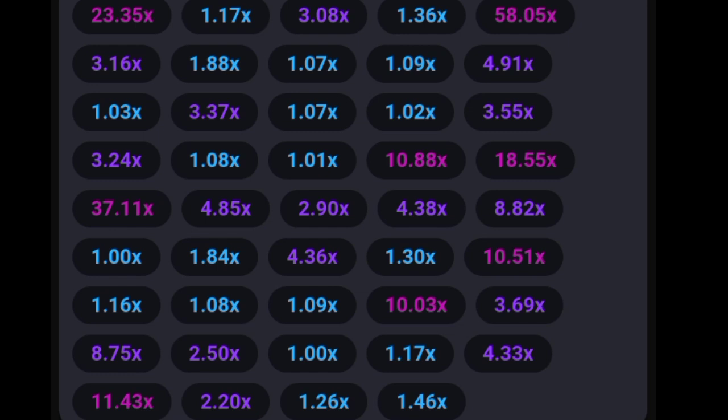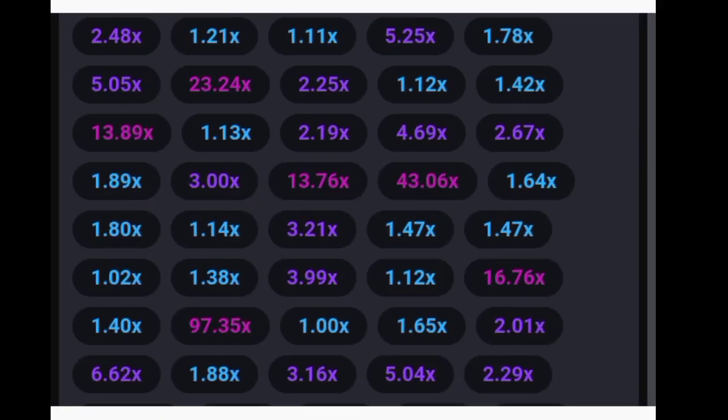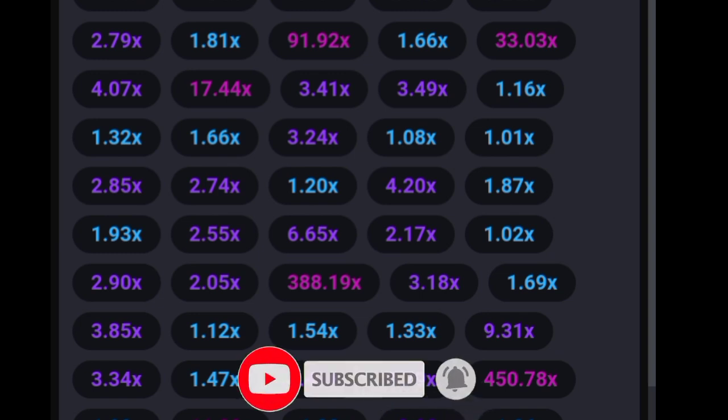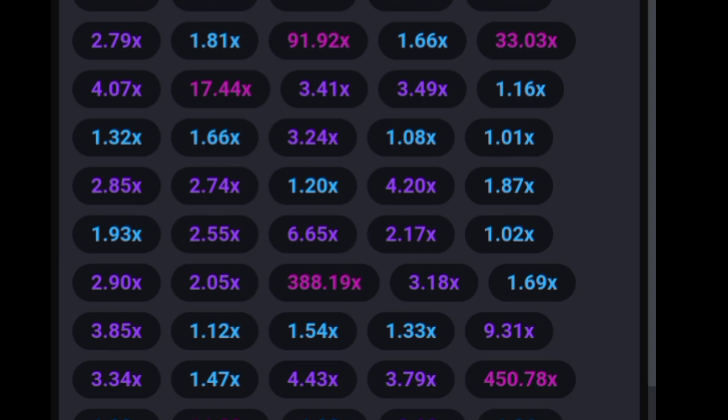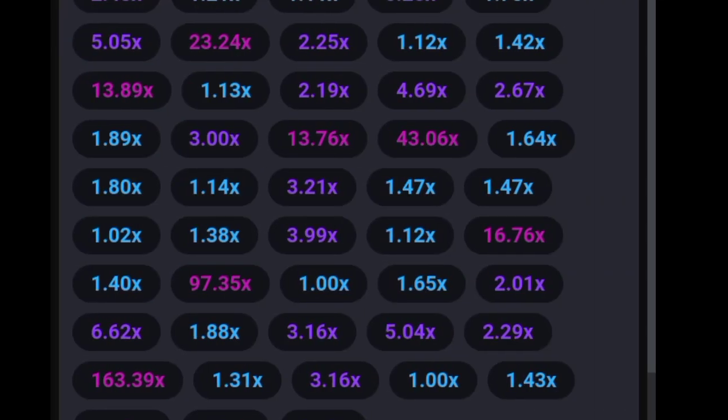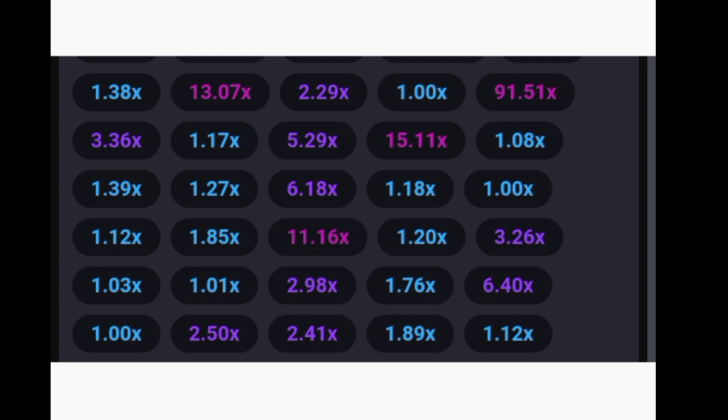To recap the full strategy: first, wait for a red multiplier (≥10x) to appear in the last six games. Second, confirm there is no other red color in those last six games. Third, take the last five games and add all the pink or violet color values together — only the numbers before the decimal point — and the total must be less than 10. Fourth, check for constant blue multipliers; if there are at least three, at least two must be below 1.50x. Fifth, if all conditions are met, there will be at least a 5x multiplier in the next five games.